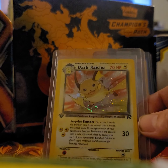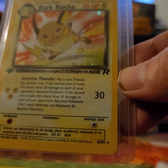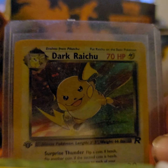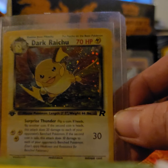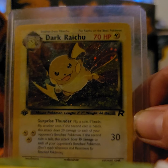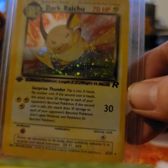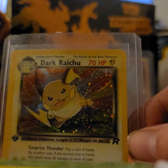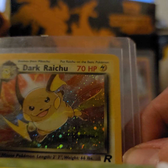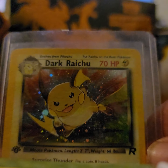This is Dark Raichu from Team Rocket First Edition — 83 out of 82. When I pulled this back when I was probably 12 years old, I was all about the numbers trying to put them in sets and I'm like, what is this? 83 out of 82? I felt like I won the lottery. And it's a beautiful card. The holo on it — some of them have awesome swirls. This one has a swirl right behind the tail, right under the ear. Love that swirl.